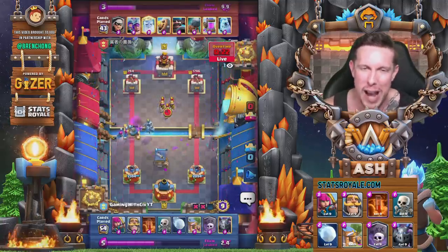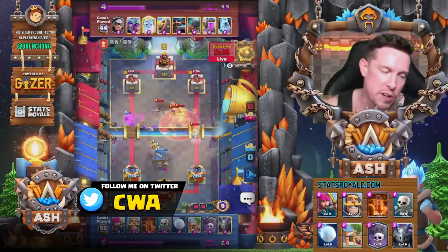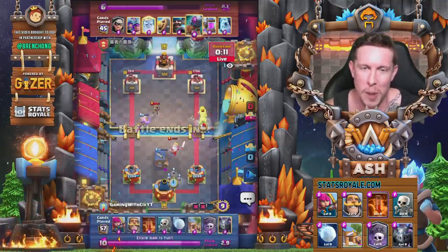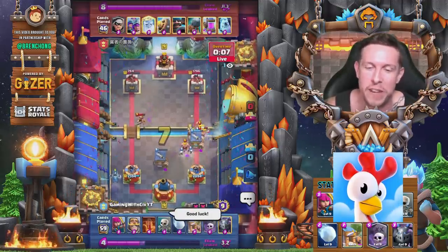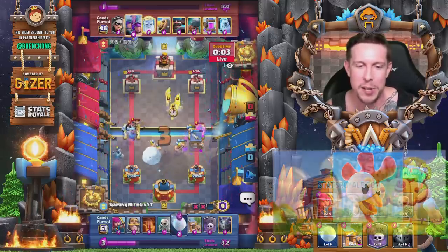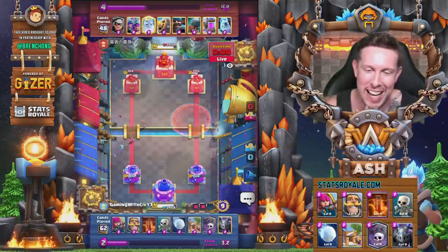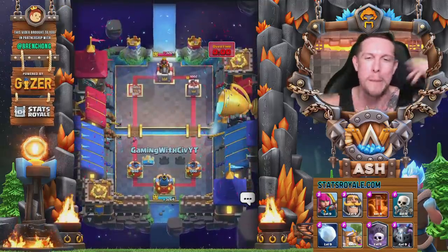Hey, perfect time to shout out my creator code. Thank you guys for using creator code CWA in all Supercell games — Brawl Stars, Clash of Clans, Boom Beach, Hay Day, Hay Day Pop. As we predicted, no more damage. Bar putt on the bridge — no big deal. And that's going to be a victory. Let's go ahead and go into the next match, guys.